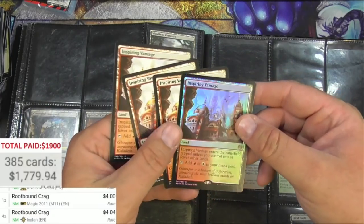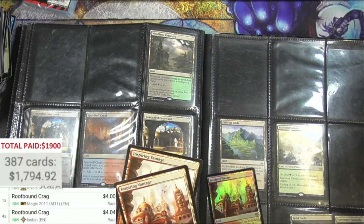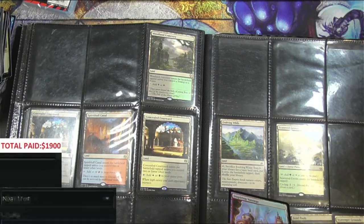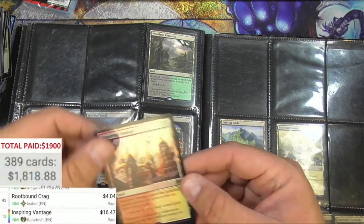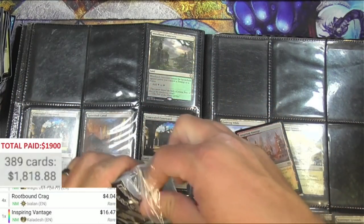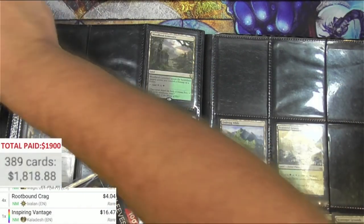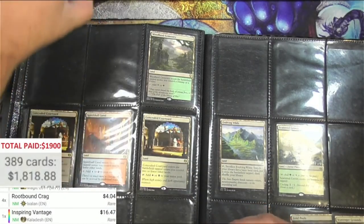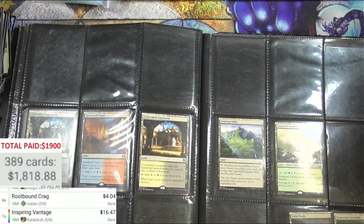Here we got some foil Inspiring Vantage — just one of them. Wait, one, two, three regular ones of those. I gotta set this up as a foil — what does a foil one go for? Sixteen bucks for the foil Inspiring Vantage! That's nice. Don't want it to get scuffed so I will put it in a sleeve. This turned out really nice — I'm actually almost there.